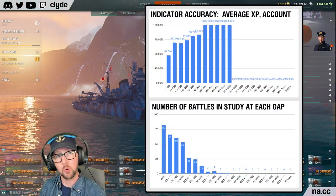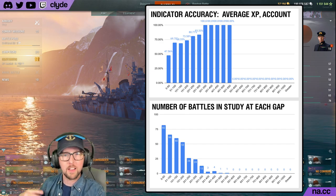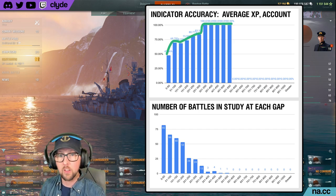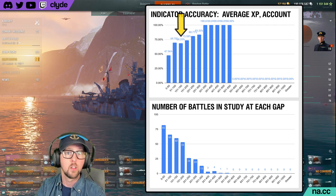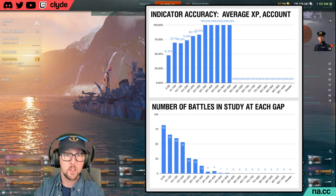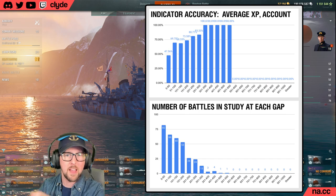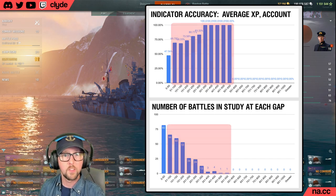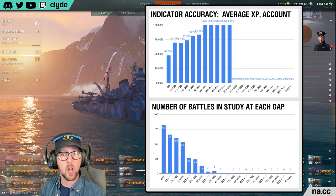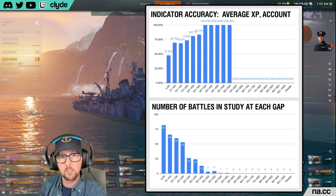Base XP is a metric that includes points for the sum of all your in-battle actions — Wargaming rewards us for doing things they think win games. From a certain point of view, it's actually multiple metrics rolled into one. This next chart is the GOAT. Look at this graph: as we move from small gaps in average team account base XP to larger and larger gaps, we see a nearly perfectly steady increase in the performance indicator's accuracy. Yes, it's a little bit stair-steppy, but the values almost always go up — only going down one time.